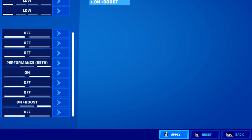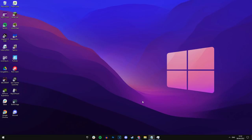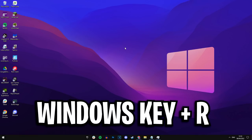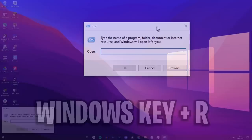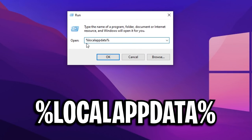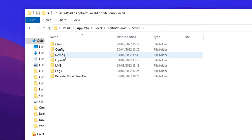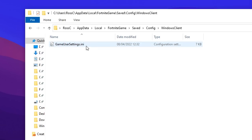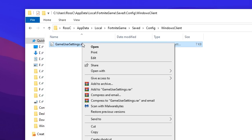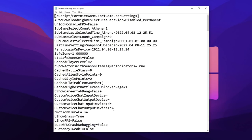Now apply, back out, close Fortnite and head back into the game user settings config file. To get back in, press Windows key plus R, type %localappdata% in the run box, press OK. Go into the Fortnite game file, saved, config, Windows client, then right click on the game user settings file and press edit.